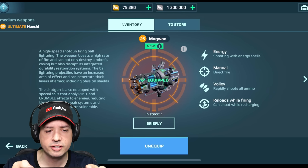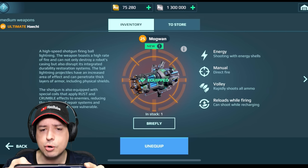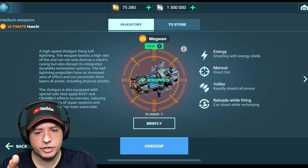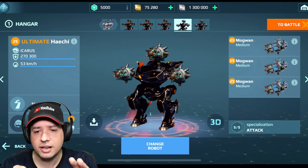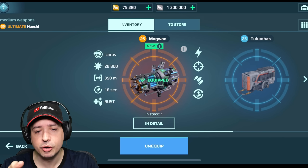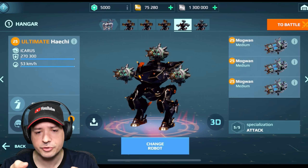That's what rust does. But what does crumble do? It makes the robot more vulnerable? So the crumble effect makes you take more damage. There is also another weapon like it in a heavy or light category. But this is basically what they do — 350 meters range.